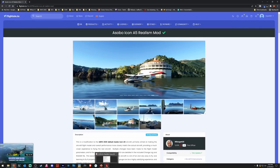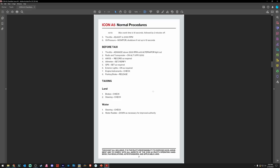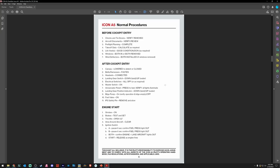The really cool thing about this mod that I really appreciate is it comes with a full detailed checklist. I love aircraft that come with documentation. When you download the modification, inside the aircraft folder there will be a documentation folder where you can find the checklist. We're going to be starting after cockpit entry today.